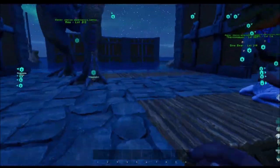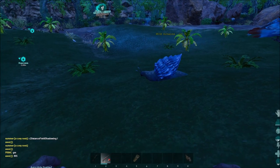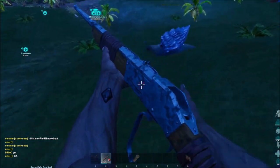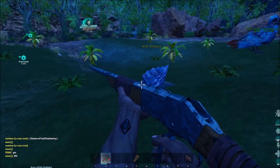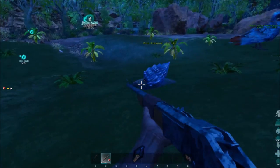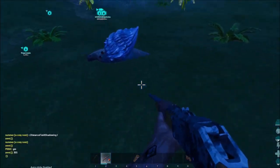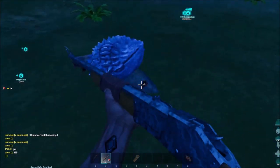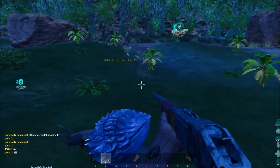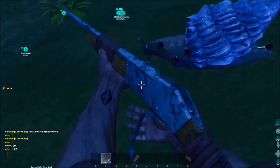Now we have the veggie cakes. It's time to go look for achatinas — and we found one! You have to use darts to knock them out, because arrows can kill them. To find out how many cakes you need, check the Dododex taming calculator — just search 'achatina taming,' put in the level, and it will tell you how many you'll need.